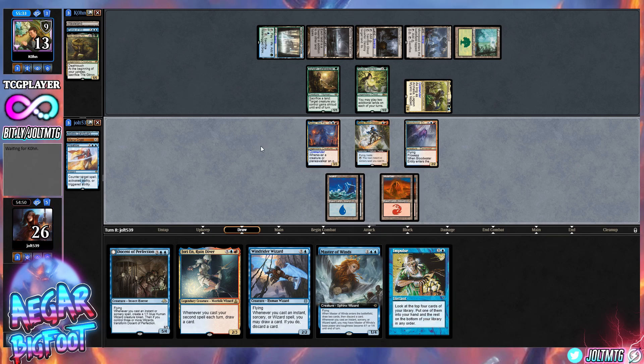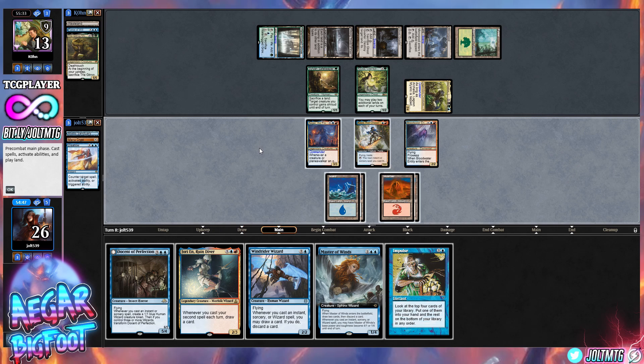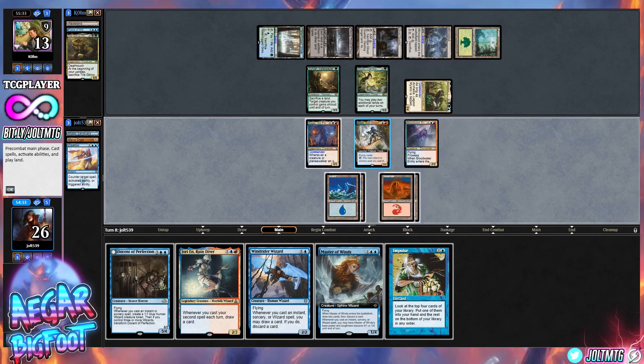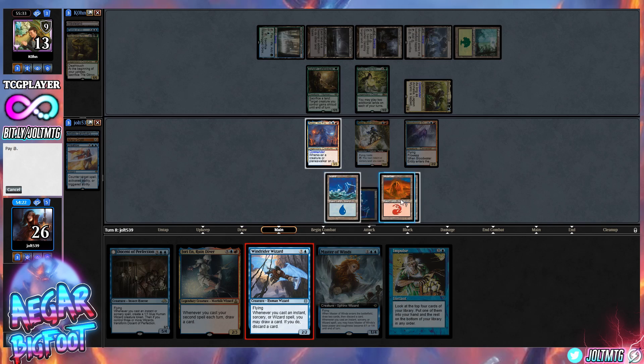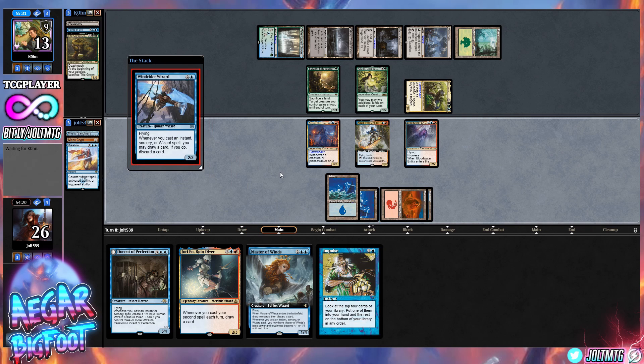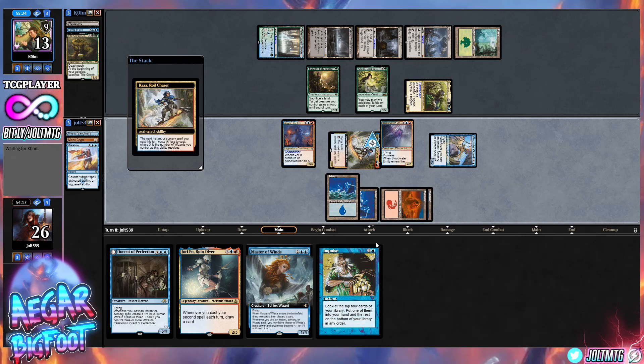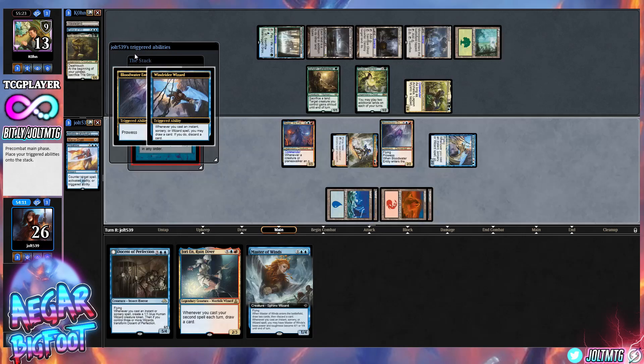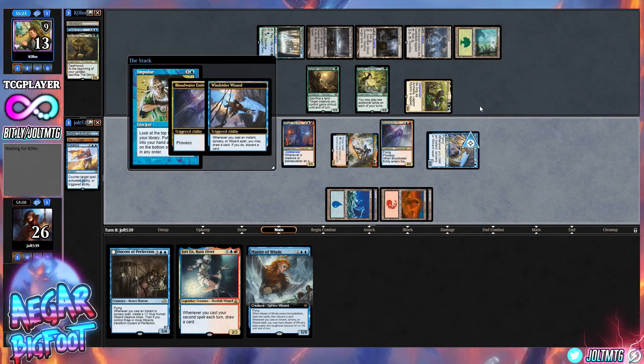We have Impulse and our opponent is tapped out. If we Impulse into a land drop, we can drop in Windrider Wizard. We can tap down Kaza immediately to get a reduced cost — with two wizards, that's going to make Impulse only cost one. Let's go Windrider Wizard to progress our board state. Tap down Kaza for the reduced cost, then go Impulse — that still gives us the Prowess trigger and the Windrider Wizard trigger.